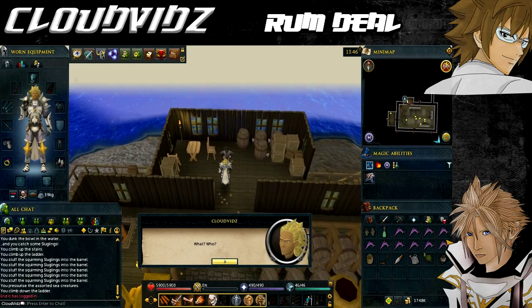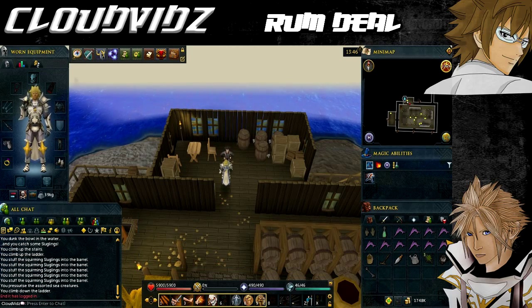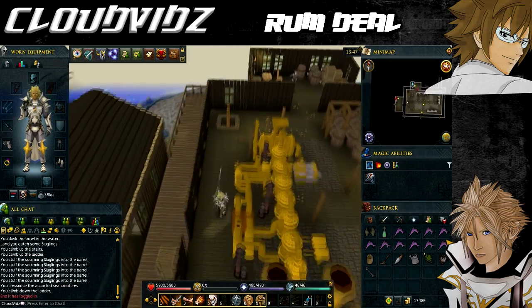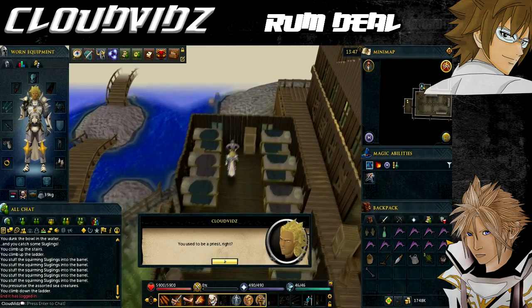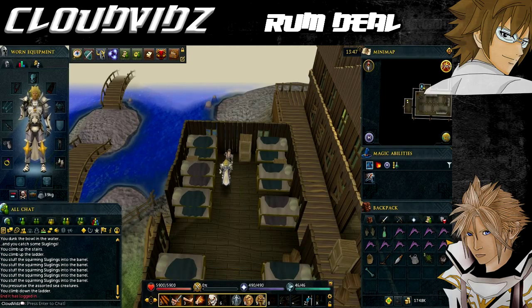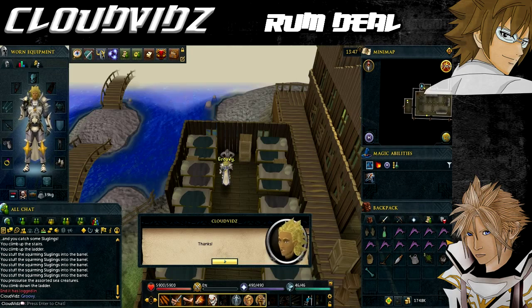Talk to the captain and he'll tell you that a spirit has possessed the brewing controls. He gives you a wrench and says you need to get it blessed and then give the controls a couple of belts with it. Go to the pirate bunkhouse just west of the main room to find Davy. Talk with Davy and ask him to bless your wrench — after an amusing discussion he'll bless it, turning it into a holy wrench. He'll only bless the wrench if you have at least 423 prayer points and the blessing may drain some of your prayer.